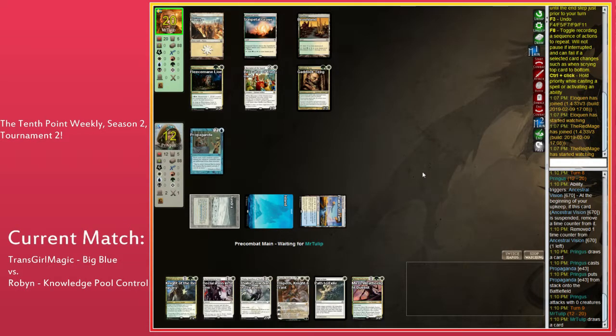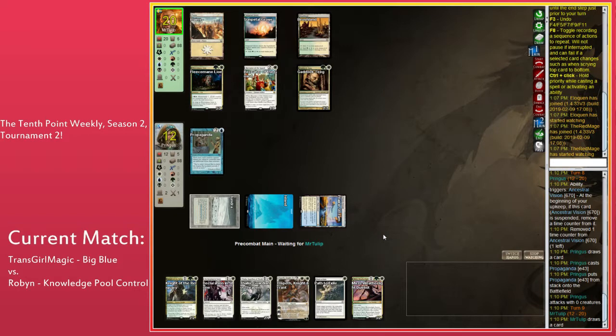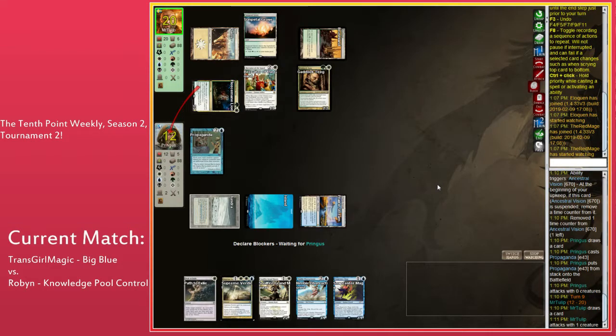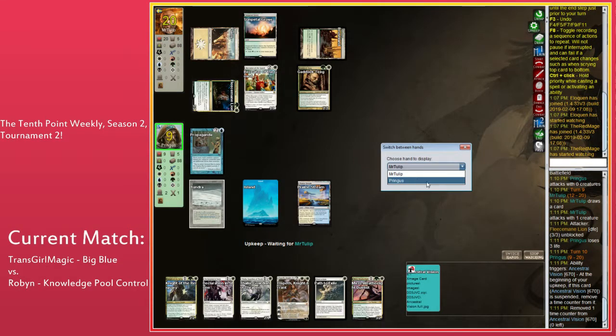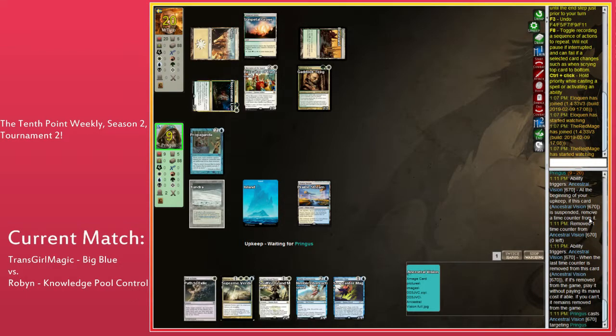I think you probably just jam Thalia here if I'm him — full Thalia action here. That means you don't attack with anything. You want to pressure your opponent before they draw removal, because the moment they do your whole board goes away. Thalia can die, then Supreme Verdict cleans house. But if you wanted both of those things not happening in the same turn, probably Thalia's the play. Tulip decides to attack instead — Robin's at 12, not a whole lot of life. If Robin draws a land here, the Path — wait, the Thalia was not cast.